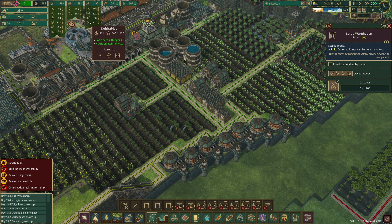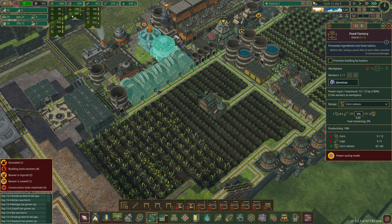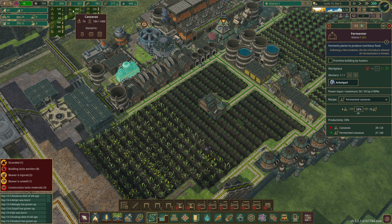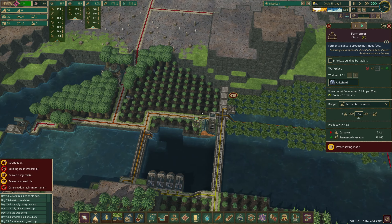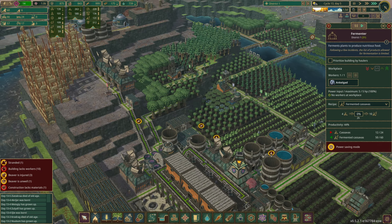Our food situation is pretty good. We've got a lot of kohlrabis and a lot of corn. One corn gives five corn rations, so 1200 corn gives 6000 corn rations. It's a Saturday - I'm not doing math on a Saturday. I do math all week, give me a break. And this game is mostly about fun.